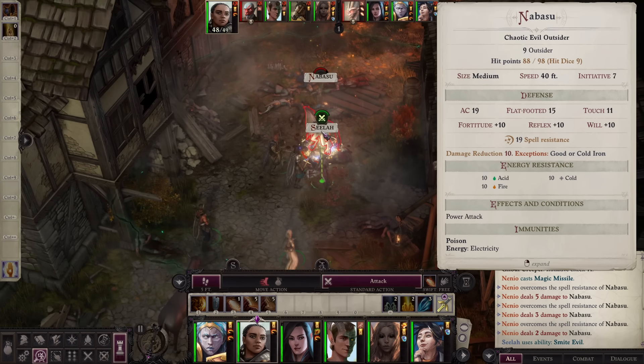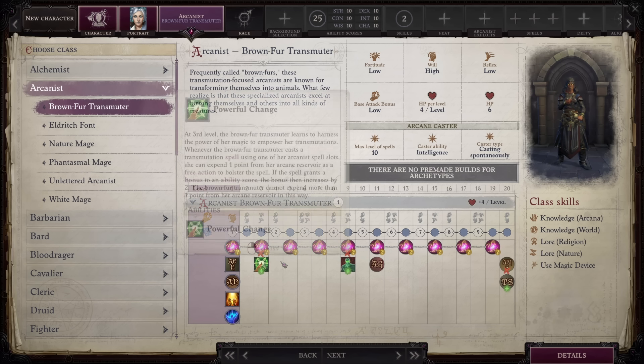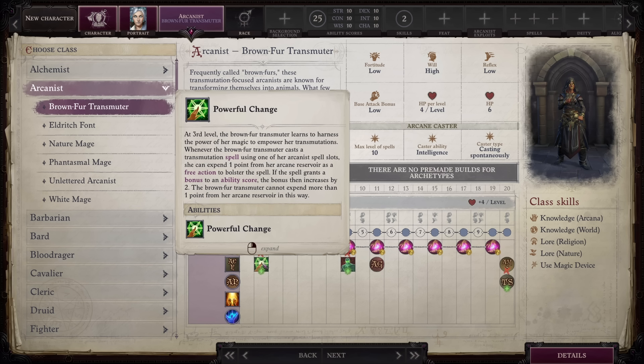Number one on our list is the Brown Fur Transmuter. This is an arcanist archetype that can seem a little strange at first glance. The class description talks a lot about transforming your characters or others into things, and that's definitely part of it, but what a lot of people don't realize is that Brown Fur Transmuters are the best buffing class in the game. They get a ton of buffs to their transmutation spells, which are what a lot of your buffs actually are, and they just make those spells straight up better.